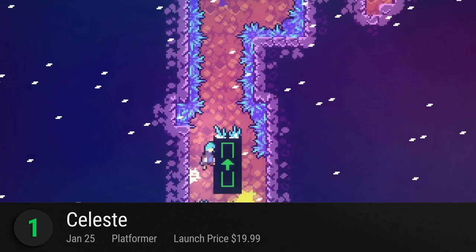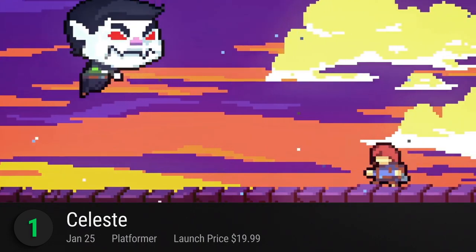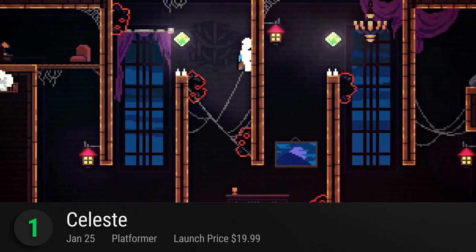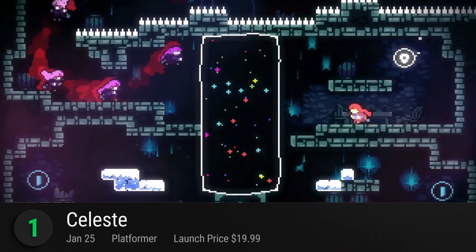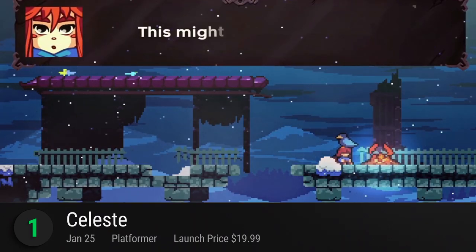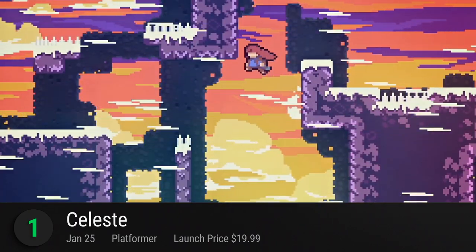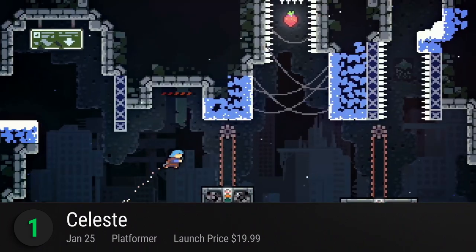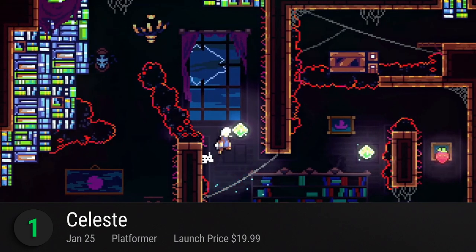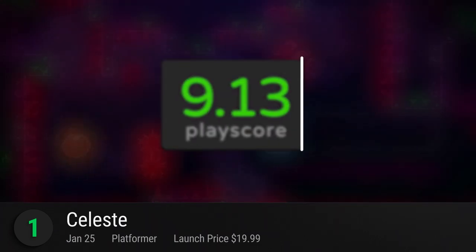And number 1: Celeste. Yes, 2018's best game so far is a platformer — and if you know anything about this game, you'll know why. From Towerfall Ascension's Matt Thorson and Skytorn's Noel Berry, the two devs team up to create a platforming masterpiece that combines smooth controls, challenging levels, and captivating narratives. Dive into their 8-bit world and take on the role of Madeline as she embarks on a soul-searching expedition on Mount Celeste. Endearing as it looks with its cutesy pixel visuals, the game definitely packs a mean punch in terms of platforming difficulty. It's worth every penny and hair-pulling moment. It's 2018's best game so far with a playscore of 9.13.